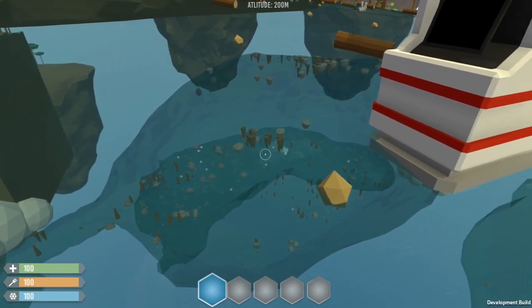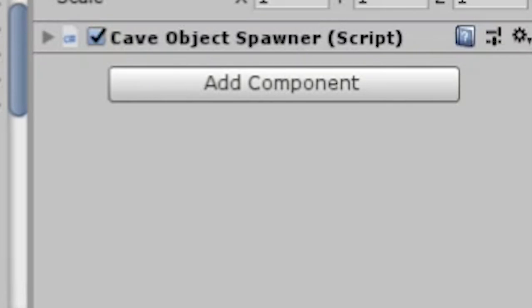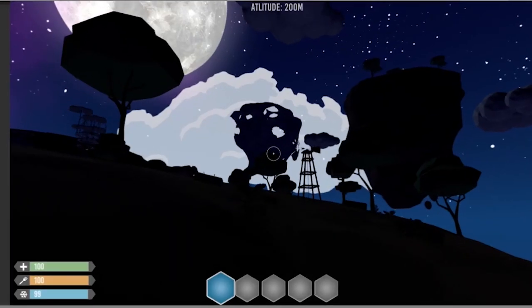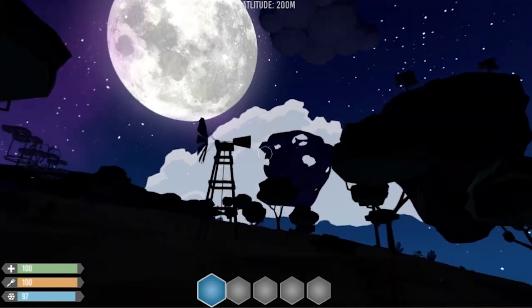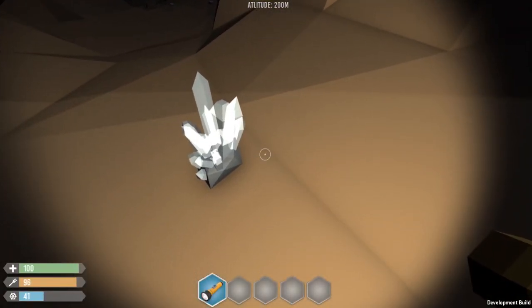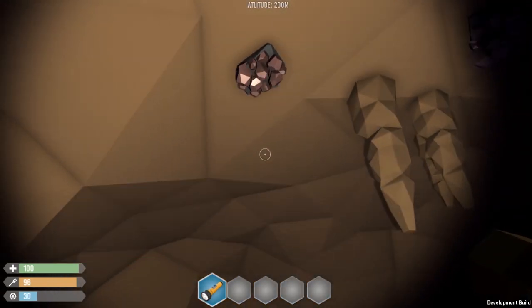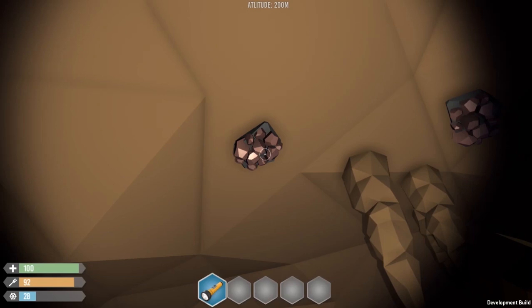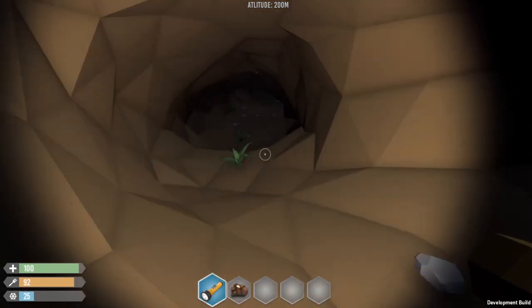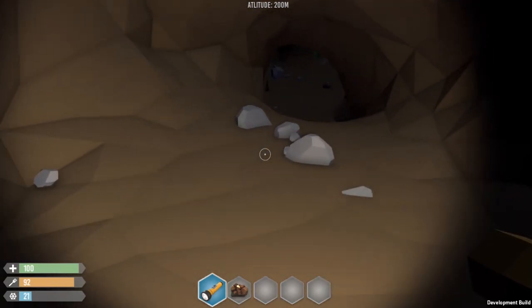Before we get into it, let me put a cave object spawner, fill it with some stuff, make it night, and we should be ready to go. You can finally see that the quartz is in the place where it belongs. I also modeled some copper that you can find in the cave, and some lithium as well for the energy cells. Now I can finally craft one since I got all the materials needed, and with the wind system from the previous devlog, the wind turbine is finally ready.